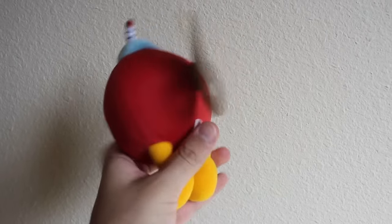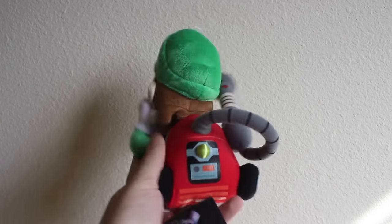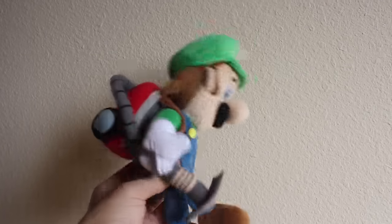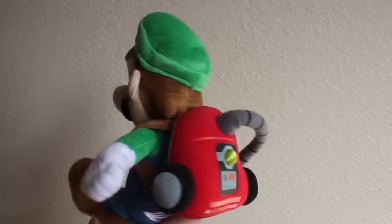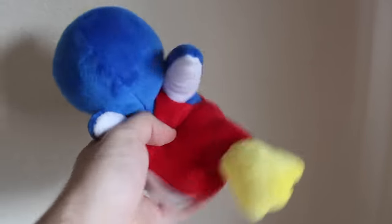The fourth Jakks Pacific World of Nintendo Bob-Omb Buddy. Little Buddy Luigi plush from Luigi's Mansion Dark Moon — this is the scared Luigi and regular Luigi.